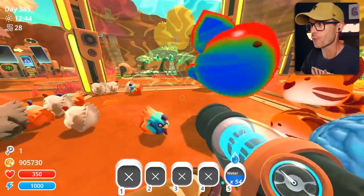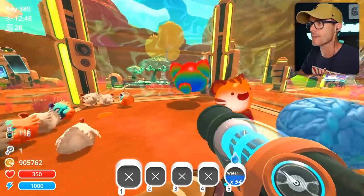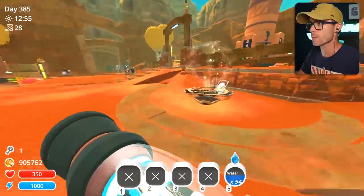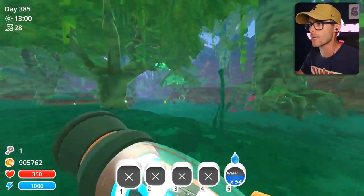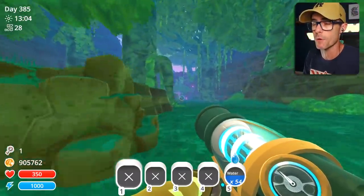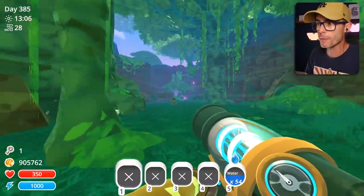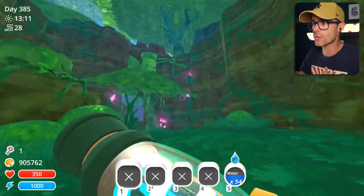I shouldn't have done that. I really shouldn't have done that. That is probably one of the most disgusting looking slimes I've ever made. We need some more puddle plorts, so let's go out of here and have a look around. Where else do we get puddle slimes? There are some in the moss blanket. There's also a Twinkle Slime in the moss blanket as well, so we might be able to find a Twinkle Slime and take him back home.